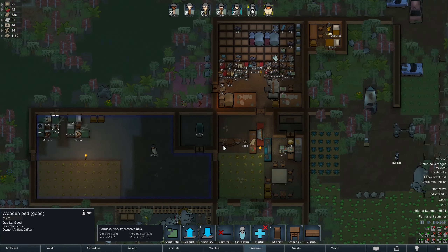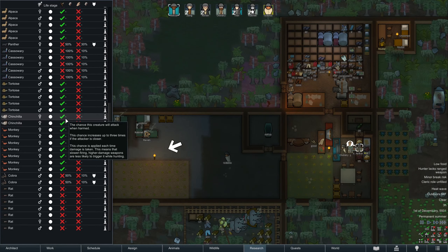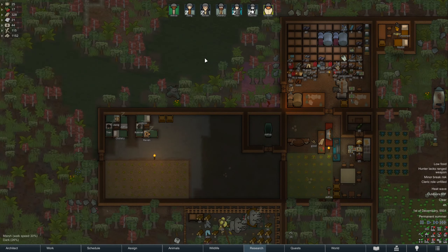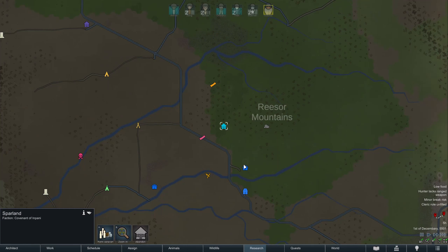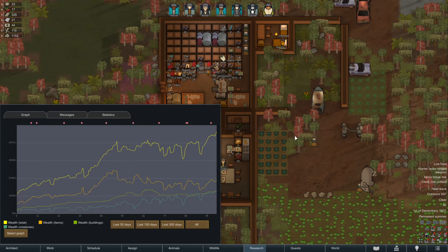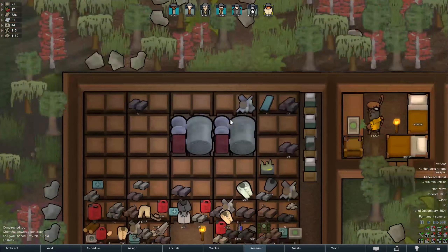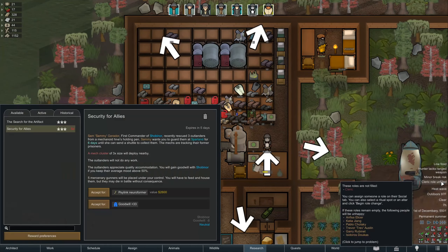We need another bed at some point if Router is going to be joining us. We should probably hunt all of these alpacas — as many as we can — that'll give us a good amount of material for clothing and hats. How is our wealth now? Our wealth has definitely increased a little bit, although I don't really have a ton of materials that have caused the wealth increase.